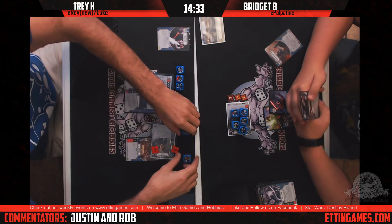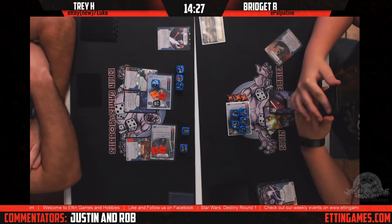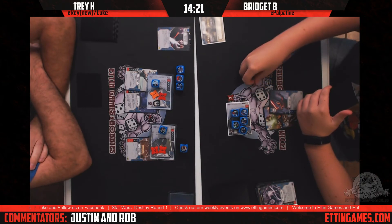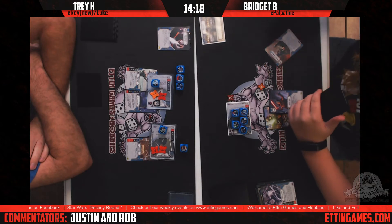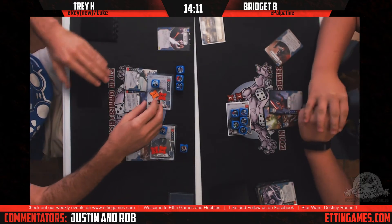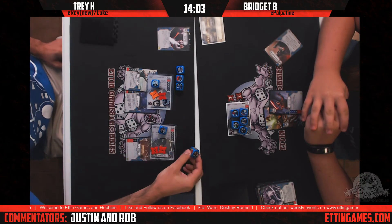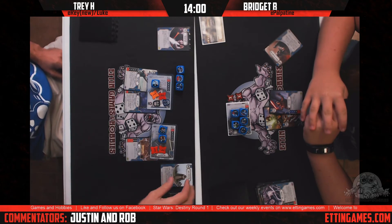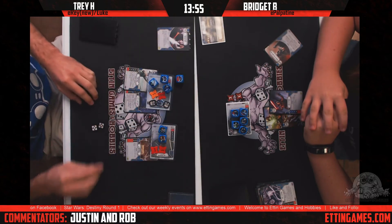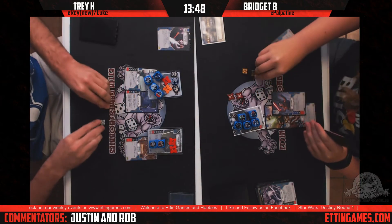She's gonna take two actions — resolve the discard, and still not using her Power of the Dark Side. Trey activates Luke, draws a card and looks at it, which was funny since he already knew what he was going to draw. Trey's doing three more damage — I think Trey might have this game. He's in a better board state, unless she can just start rolling massive damage and prove that shields are still good.